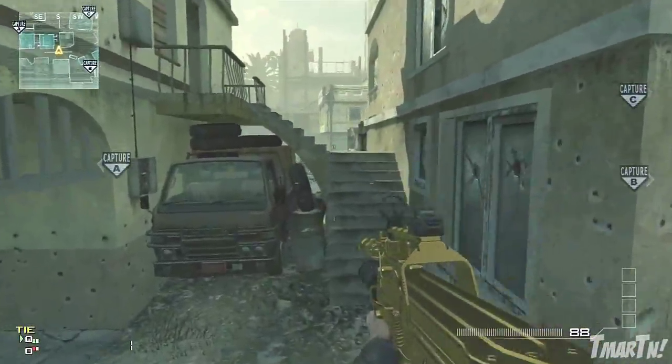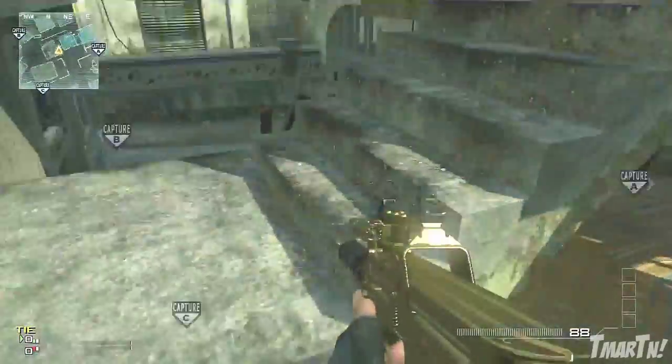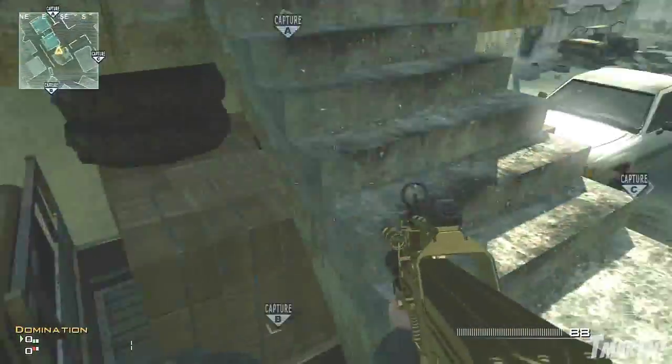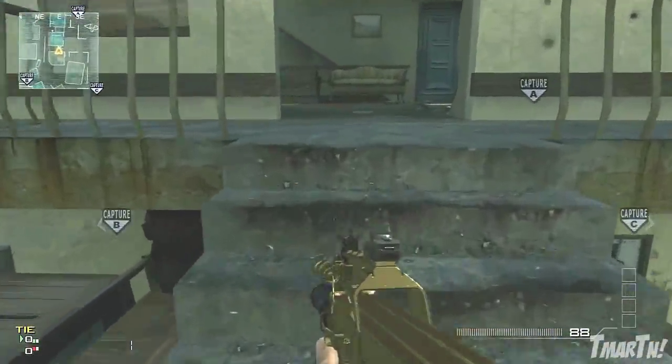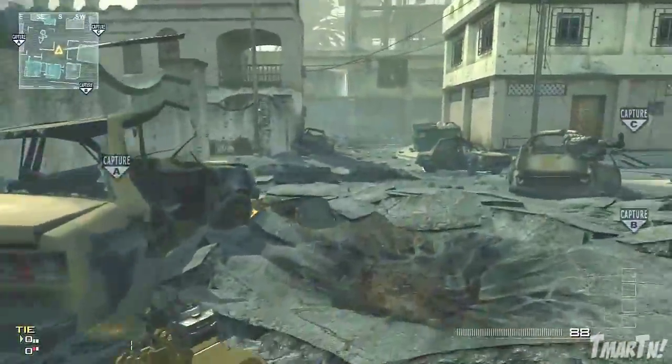Finally, if you come over to the triangle stairs there's a little crack you can look through. If someone is camping on this side or waiting for you to come over, you can just look through that crack and take them out. You can also look under the truck to take them out, and that works pretty well.